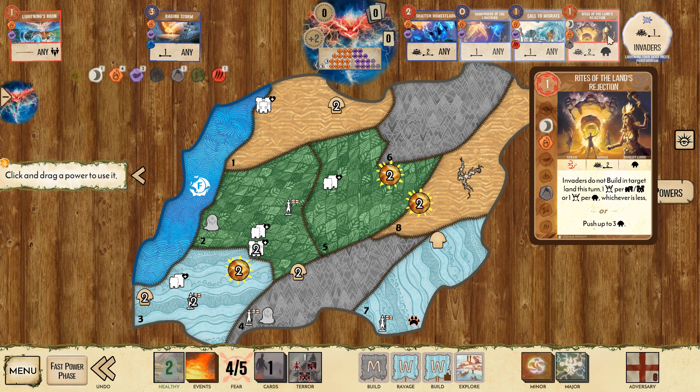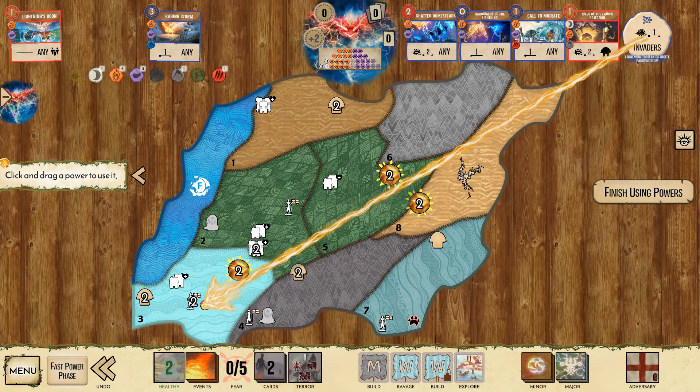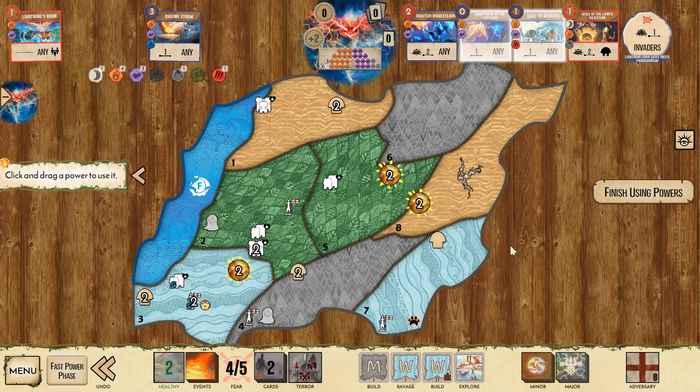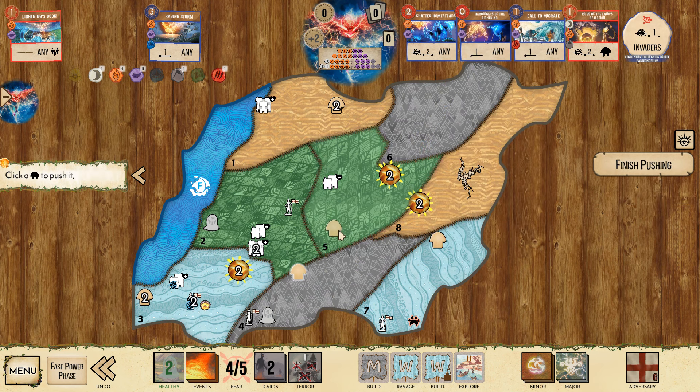Yeah, we can deny a build here, which I think is worth it because we have nowhere that we need to put our Dahan otherwise. So just denying buildings is a good thing. And we could earn ourselves another Fear card. If this was not going to get us up to Terror Level 2, I would not take the Fear card here, but because this will get us up to Terror Level 2 and thus make all of our Fear cards better, it's 100% worth it to just kind of blindly throw the Harbingers out there. If we need our Dahan in a specific place, we still have Call to Migrate in the slow.